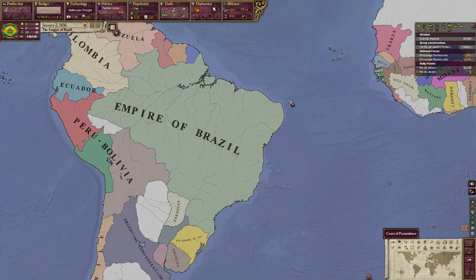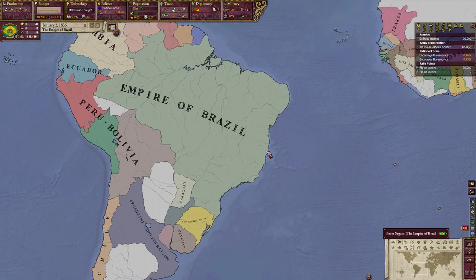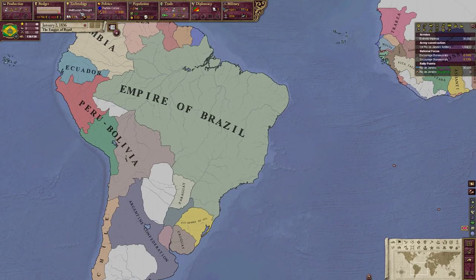So we're going to want to attract immigrants to the Empire of Brazil to the best of our ability. Once we unpause I think you'll see we'll be getting a lot of migrants. Okay, so we've got our technology, and hopefully we'll get our economy in order and in shape.